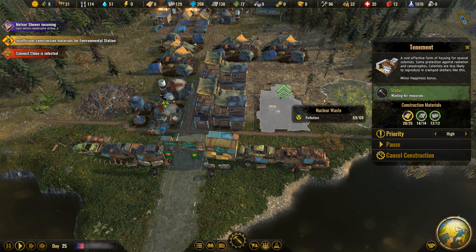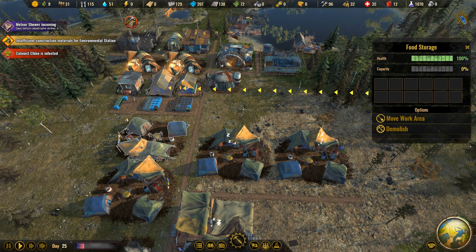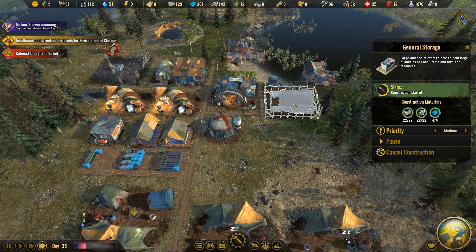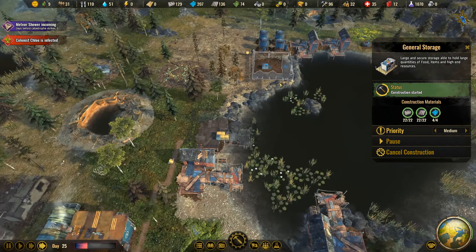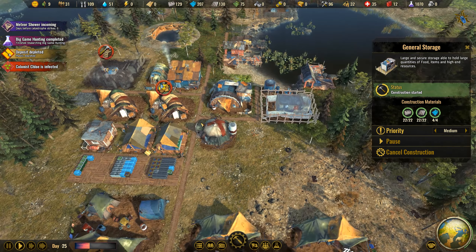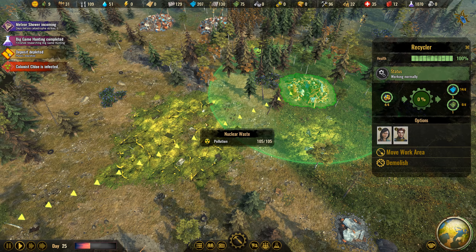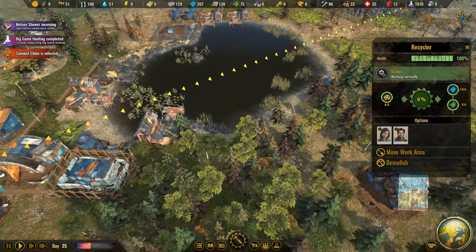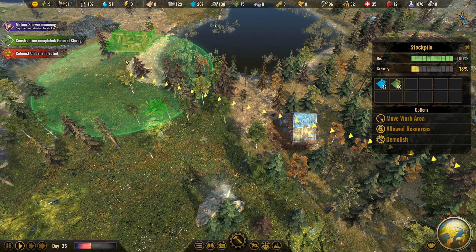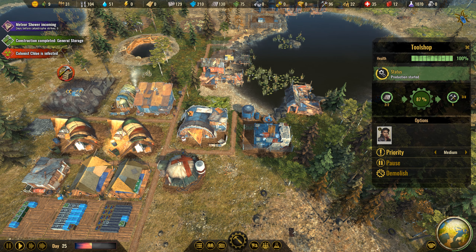The meteor shell is about to hit, and that will not be a good thing. This will not be a good thing. This one is about to get finished - it doesn't require planks though, which is nice. Plastic depleted. They finished that one, we need another one. General storage is ready. Now we're gonna be able to receive more goods. This one is not finished, so I'm pretty damn low on freaking planks.